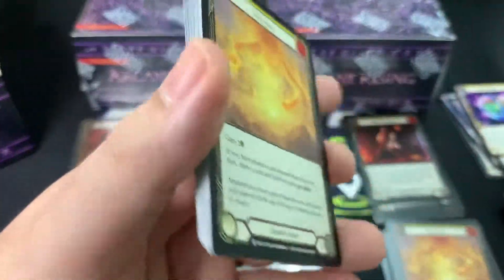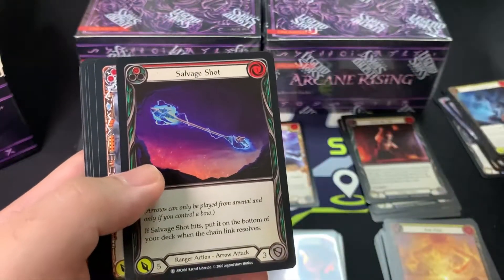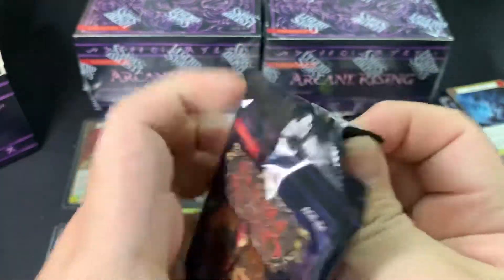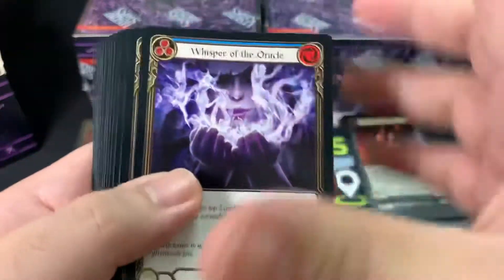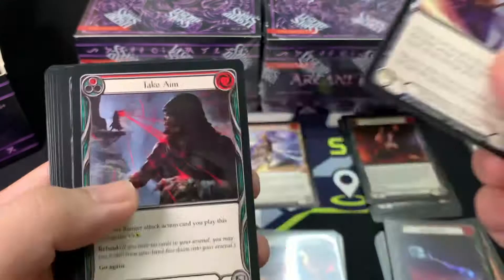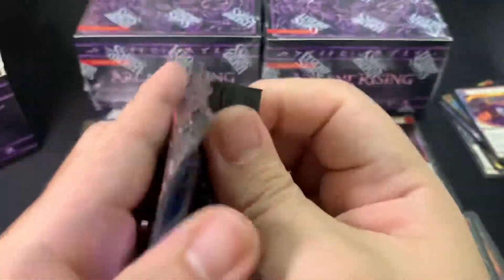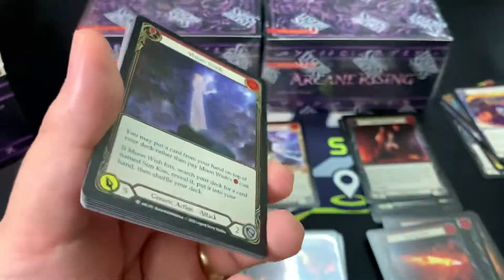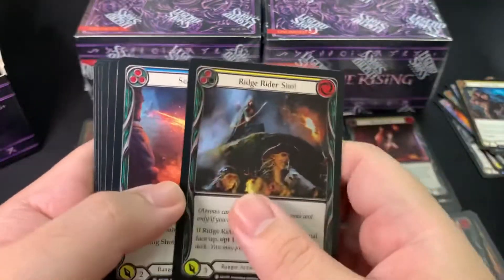Hopefully we get some hits. Have you guys ripped any Flesh and Blood products recently and what did you get? Did you rip Crucible of War — did you get any nice showcase cards? Which class are you playing right now? For myself, I'm collecting Dorinthea cards, I really like simping on her. And then other classes like Dash and Prism — I'm simping on those a bit, trying to piece out a couple of decks. That's why Mechanologist is pretty nice to be collecting right now. Okay, that's another SR — it's a common.